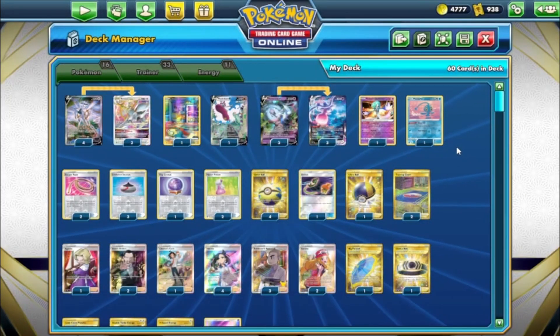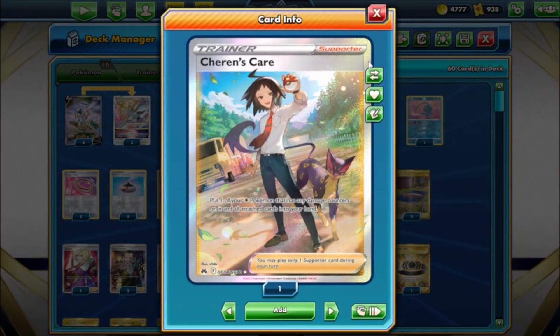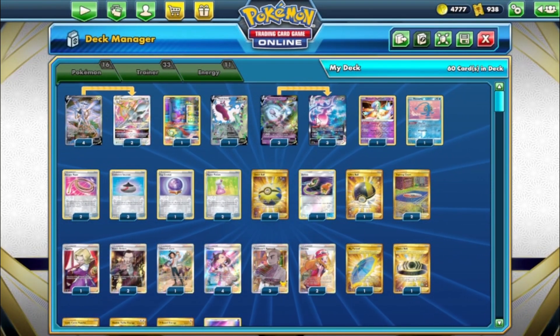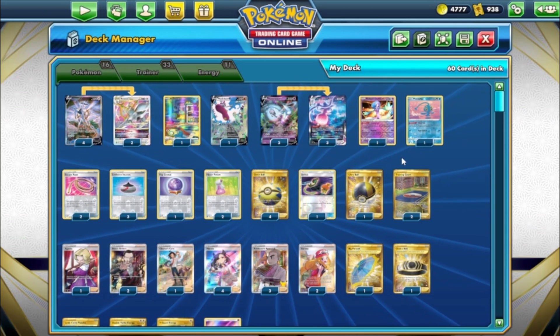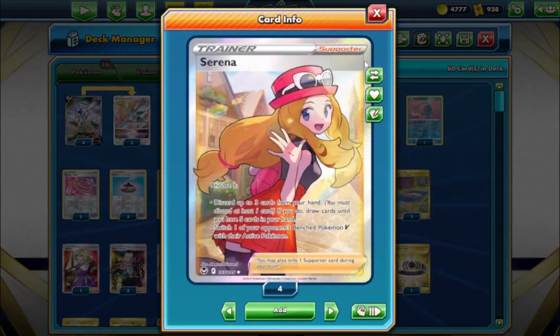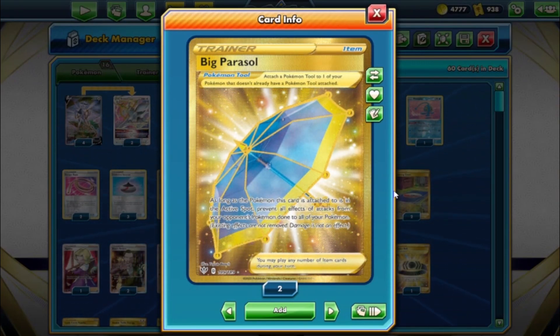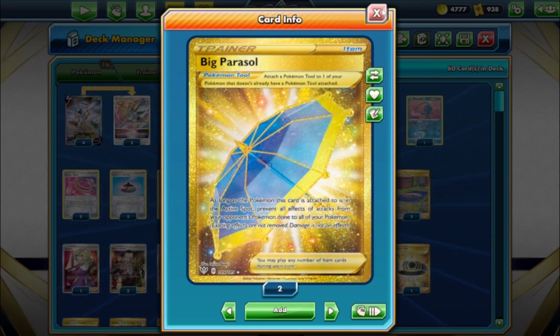Two Boss's Orders to switch your opponent's active and get those knockouts. There's a Cheren's Care — another Galarian Gallery card — to pick up one of your damaged Pokemon back into hand with all cards attached to it. So you move the damage, you're starting to get knocked out, you pick it up, bring out a fresh Arceus, and get the cleanup. Four Marnie to disrupt. Three Professor's Research to draw cards. Two Serena — discard for three cards, draw five, or switch one of your opponent's V's.